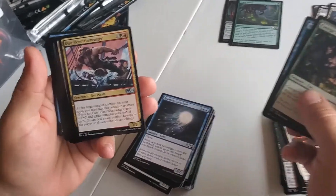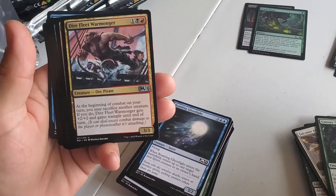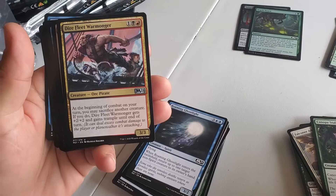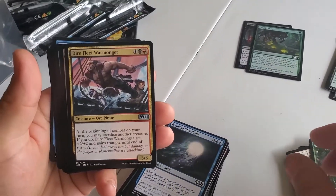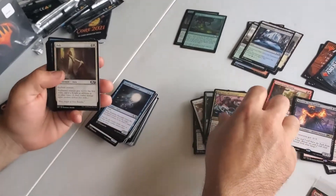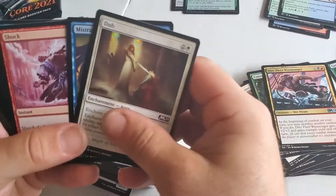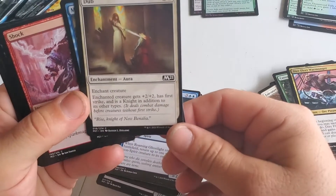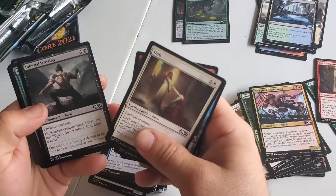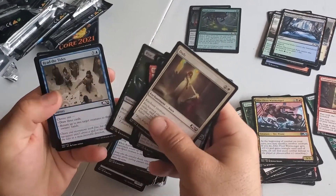Here's the red-black signpost uncommon. Basically you've got a sac outlet here — you can sacrifice something. There are some benefit cards for sacrificing. That's one of my favorite enchant creature cards; it gives the creature +2/+2 and first strike. First strike is pretty rare in this set, so it's actually really nice.